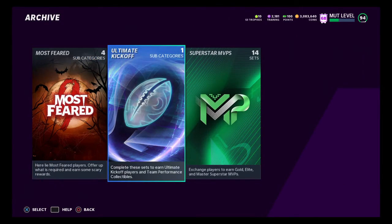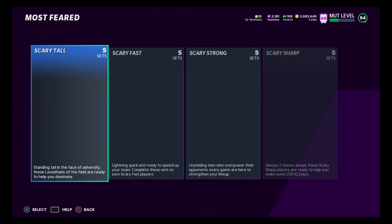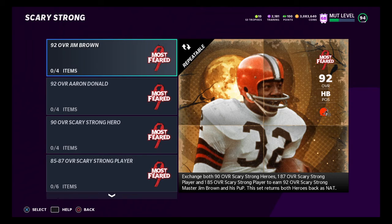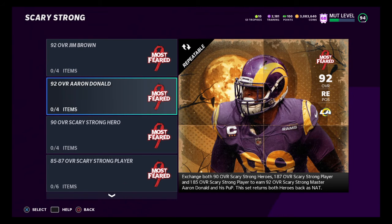I want to remind you guys to keep checking on this stuff — it's the Most Feared. If we could be creating these sets and then selling them off, say if we get 290 OVR cards for 10,000 coins because we lose 10,000 coins after creating Aaron Donald and selling them off, those 290 overalls are going to be either great for training or we can hold on to them for the new exchange set coming in Series 3. I think this is the move — I'm going to invest a bunch into this and hit it at the right moment, which I think is going to be tomorrow.